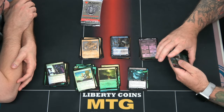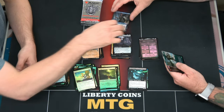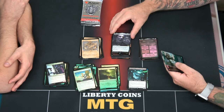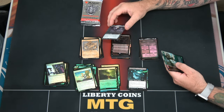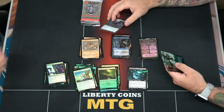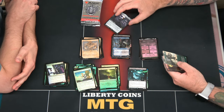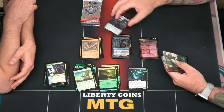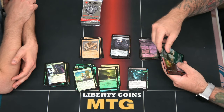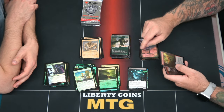Borderless Mordenkainen! That was a good pack. Don't show that — Ray's gonna be like 'I get to play with a borderless one.' How many does he need? Three or four? I think the list runs two or four. We're at three so four. Foil Laughing Queen. And this is a borderless Green Dragon.